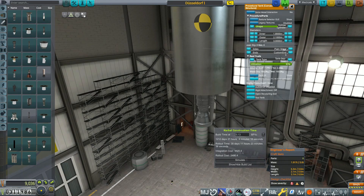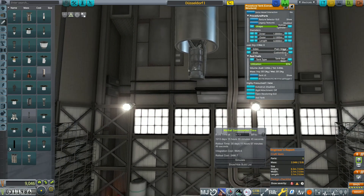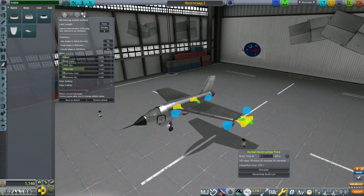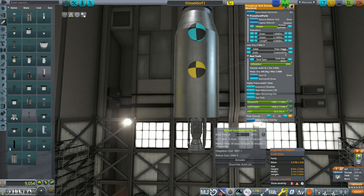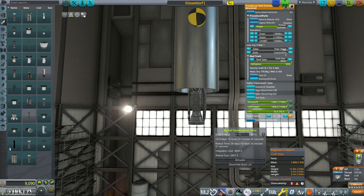Another thing I would love to see in the base game would be procedural tanks and procedural wings. With procedural tanks in RO, you can choose any size, shape, or texture for a fuel tank and fill it with whatever fuel you desire, with procedural wings giving you complete control of the wing's shape. In addition to procedural wings and tanks, there are also procedural decouplers, avionics, and SRBs in RO. All these procedural parts give players so much more creative freedom, and procedural parts as a stock feature would be an awesome addition.